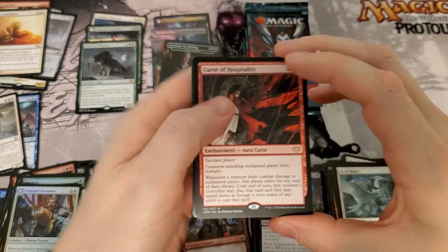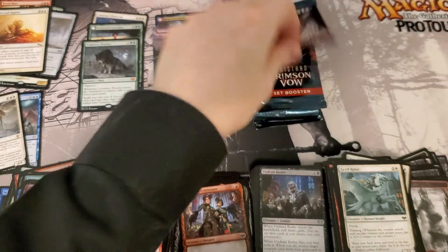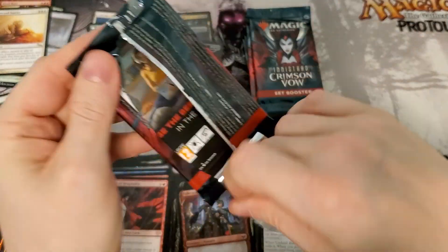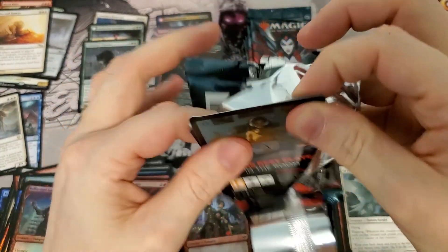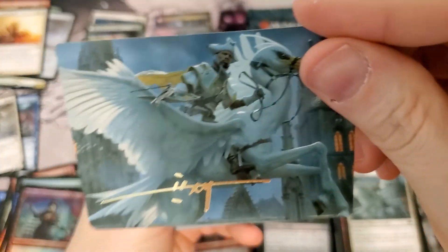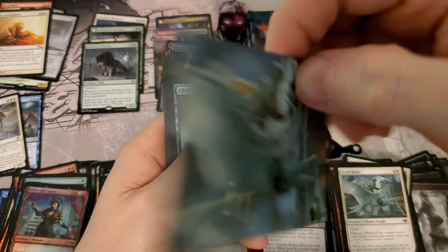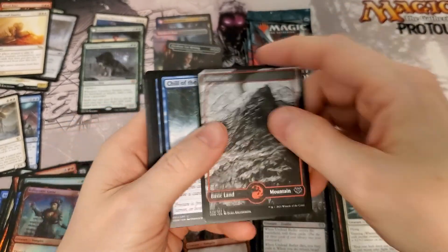Curse of Hospitality — beautiful foil. There's our signed card — very nice. Good job there, Mr. Youngji, I guess. Sorry about that, probably butchered that name. Not only am I bad at math, I'm bad at English.